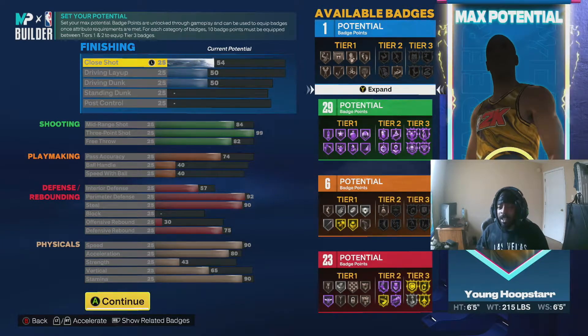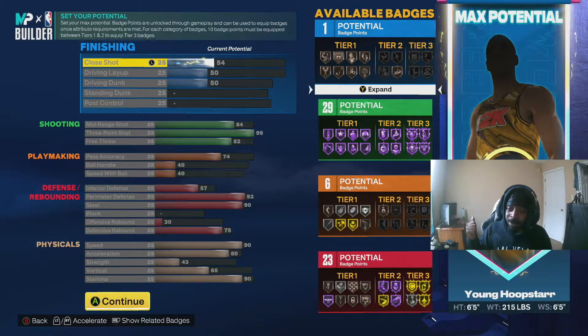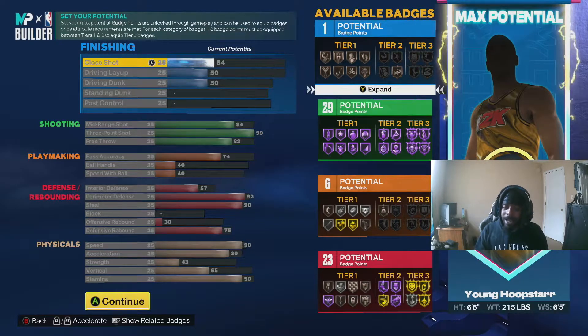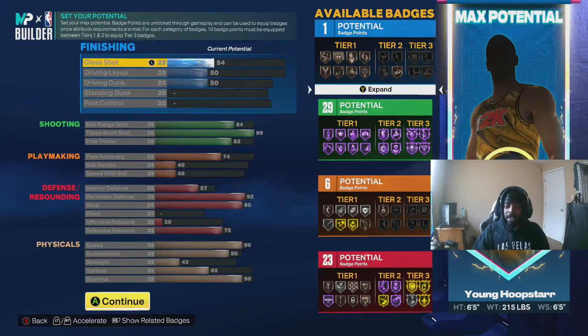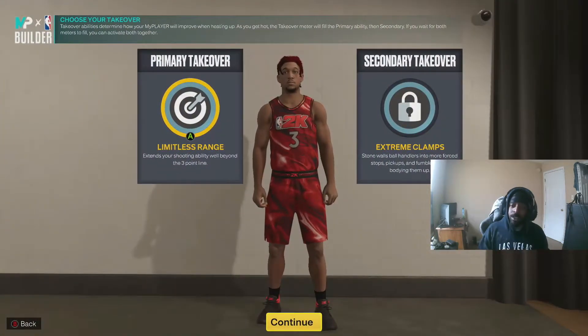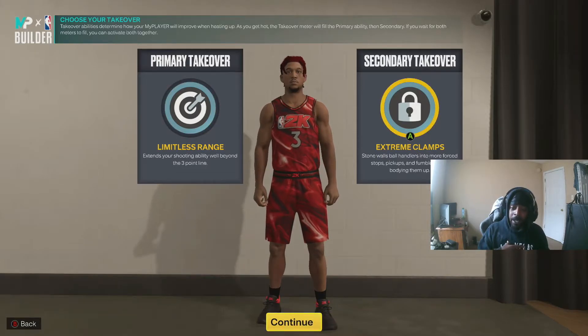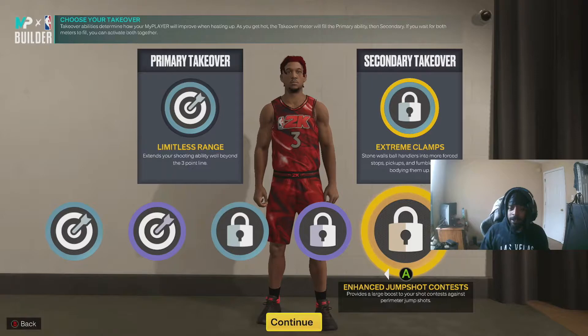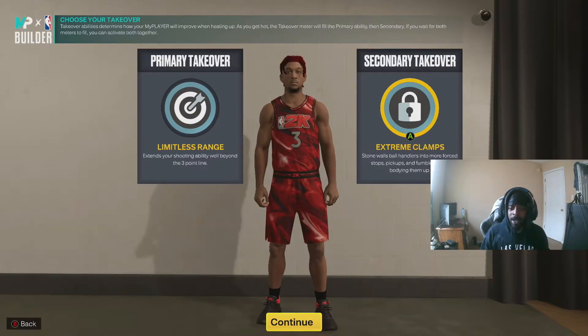Before you think Hall of Fame Limitless is a joke, go look at my last video — I just dropped a jump shot video showing all the crazy jumpers I can hit with Hall of Fame Limitless. It is an OP badge. Pause the video, look at the attributes, badge count, and specs in the bottom right. For takeovers, you can go either Extreme Clamps or Enhanced Jump Shots — I'm going Extreme Clamps.